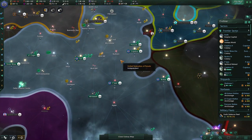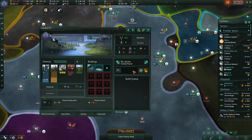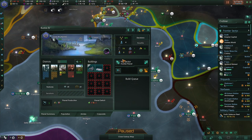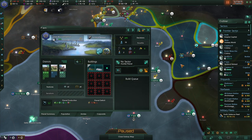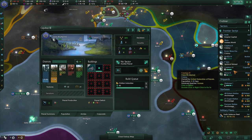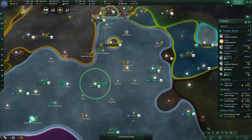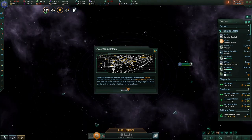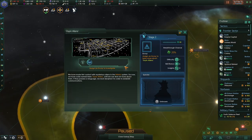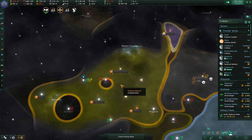Let's unpause and increase the speed of the game. We are still losing consumer goods and still losing energy, so I'm going to look at the planets. This one needs jobs, so what we're going to do is put two more energy districts there. We'll also go for civilian industries and two energy districts.